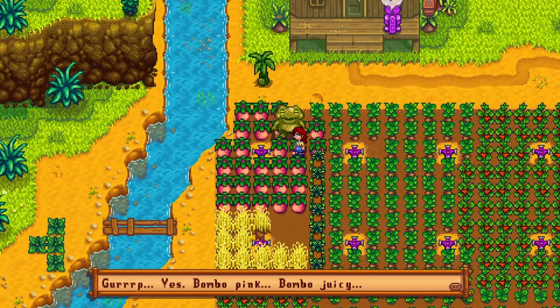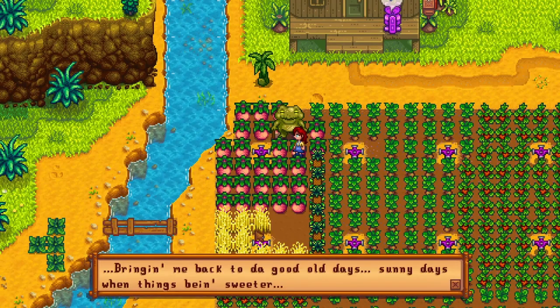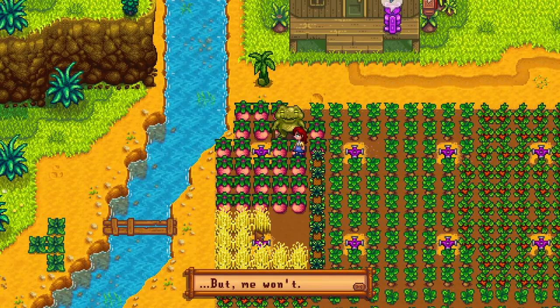He has a small quest for you. All you need to do is plant and grow melons, wheat and garlic on your farm. Once they have fully grown, just speak to the frogman and you will get 15 golden walnuts.